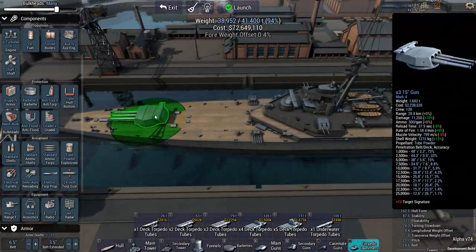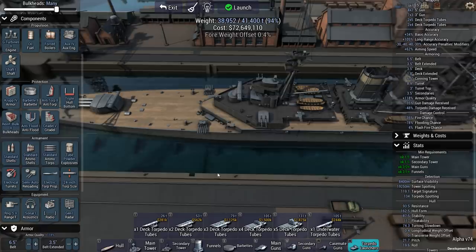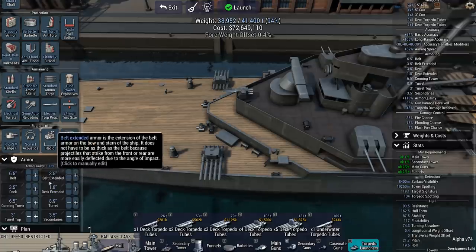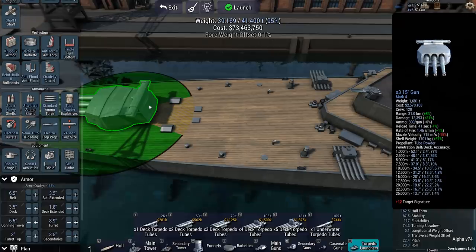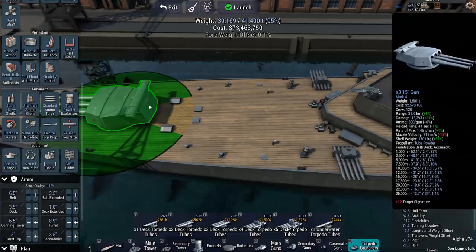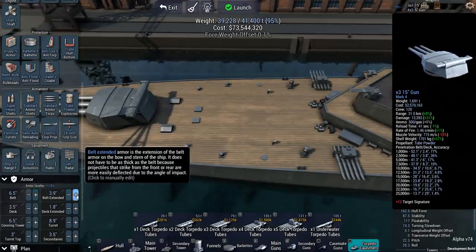Firepower is what I'm very concerned about. I could go smaller caliber, but at range I don't think I'd stand a good chance penetrating a battleship's armor. I could go for super-heavy shells so that what does hit has more penetration. At a target operating at around 17,500–20,000 meters, with these guns I can punch through 19.3 inches of deck armor, which is significant — but it might not be enough depending on how big that battleship turns out to be.